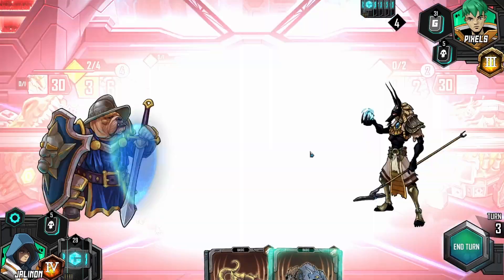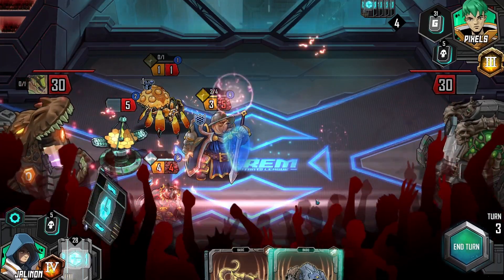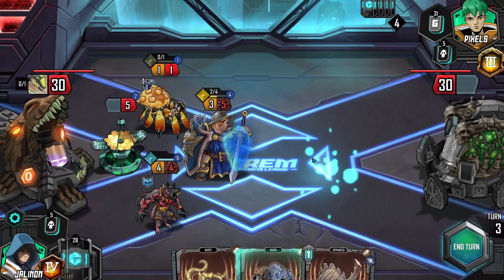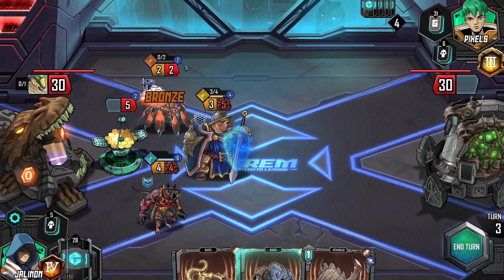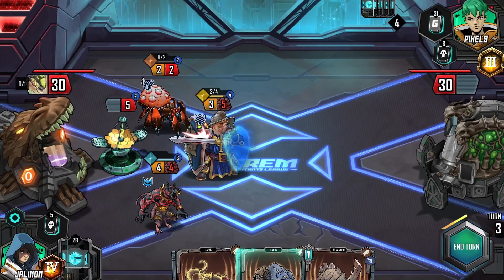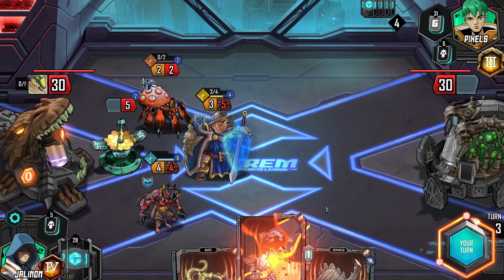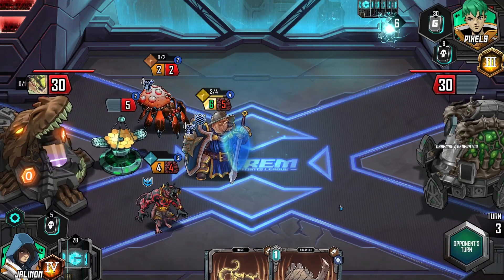Nothing else I could do there. We'll go ahead and control the board. There it is. We'll get some more stuff. There's Shellshock — a little late to the party, Shellshock. Now we have enough HP that the armor might be useful. Now we have a Guardian — so in theory, this is fine.